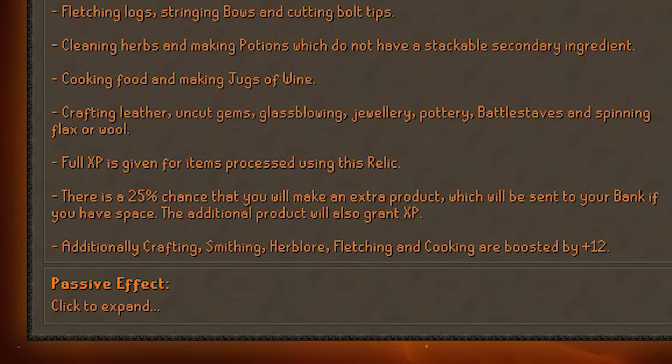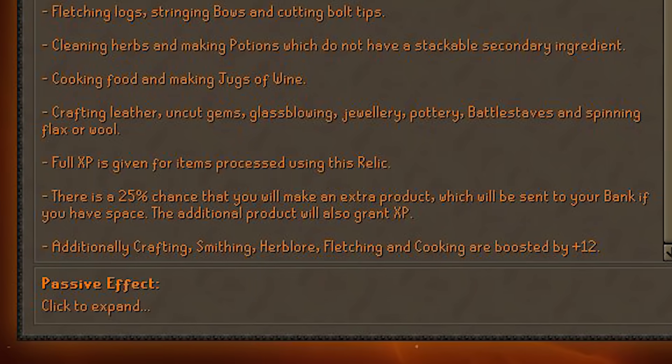Since I was so against the bank-standing mechanics of the last league, I'm most likely going to be picking Production Prodigy. No more waiting for your potions to be made, your bolts to be crafted — you're just doing it in one go and getting back to PVM. On top of that, this relic also gives you a +12 boost to all production skills, which is completely useless in the endgame with 99s, but early on it could boost your XP per hour. So the tier 1 choice is: how much do I hate agility and thieving for Trickster, or minimize bank standing with Production Prodigy.